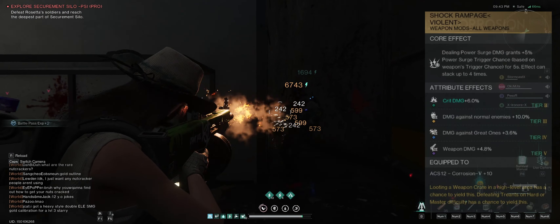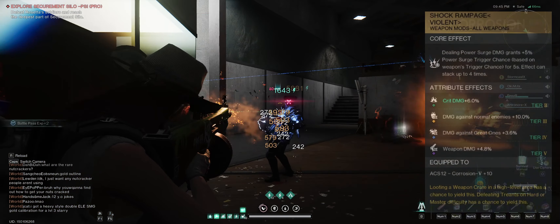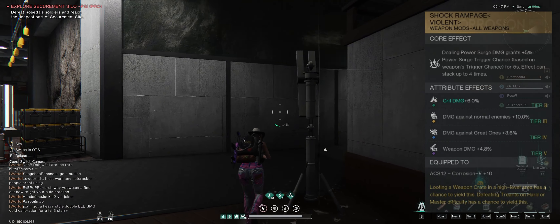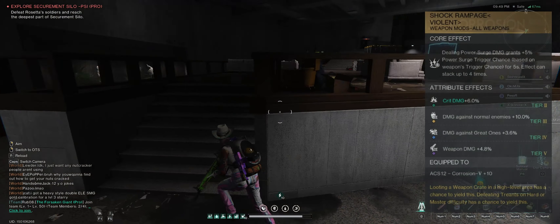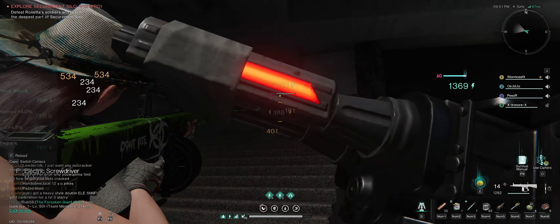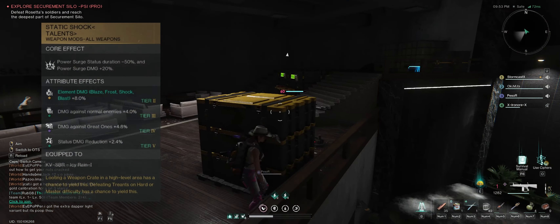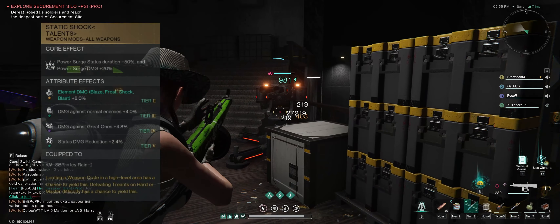For the mods on this gun, I'm using the Shock Rampage. You have a couple of options: the first is Shock Rampage, which deals Power Surge damage and grants 5% Power Surge trigger chance based on weapon trigger chances for five seconds — the effect can stack up to four times. Your other option is Static Shock: Power Surge status duration minus 50% and Power Surge damage plus 20%. That one's pretty good too.